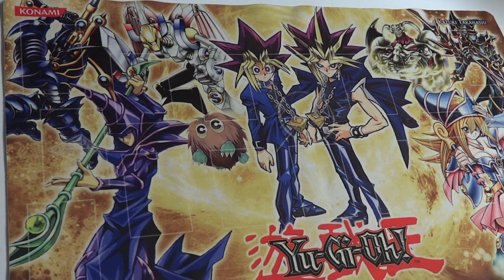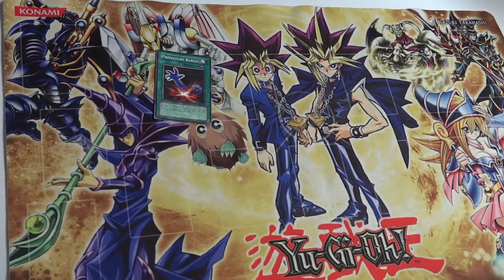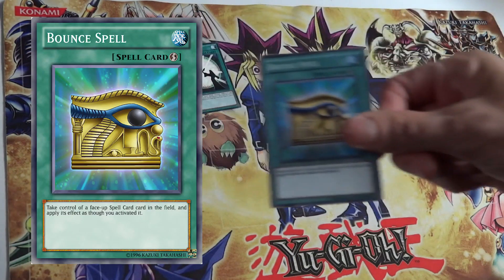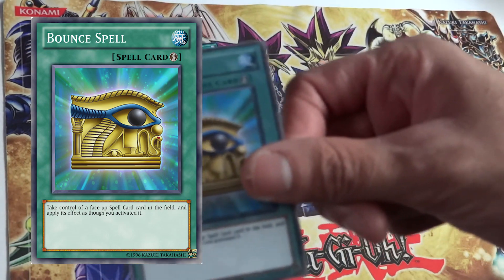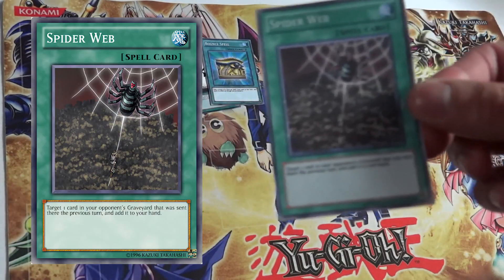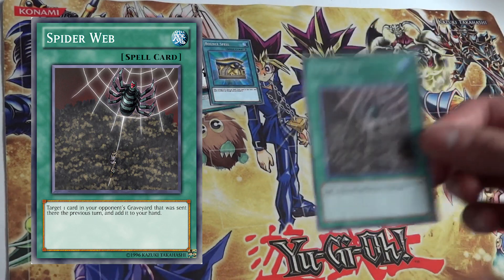There's no Dark Paladin in the deck because Yugi was using Buster Blader and Atem had Dark Magician — it's a fusion of both, so you can't use Dark Paladin since Yugi owns Buster Blader in that duel. Premature Burial to bring back monsters to tribute off. Magician's Unite — the anime effect might be better. Bounce Spell takes control of a face-up spell on the field and applies its effects as though you activated it, so you can chain it to an opponent's Monster Reborn and use it as your own.